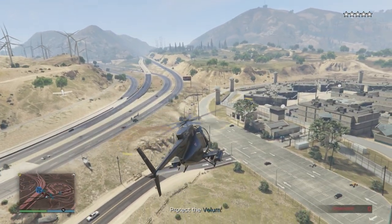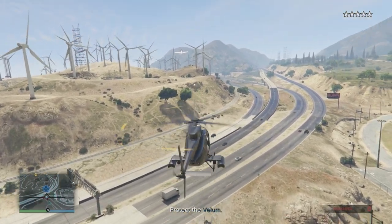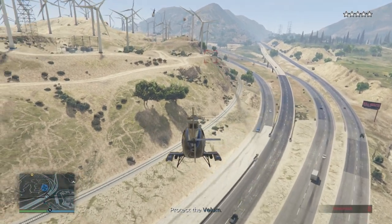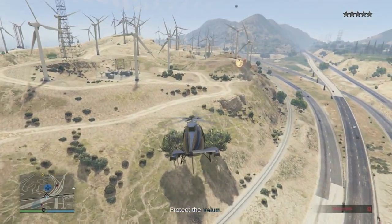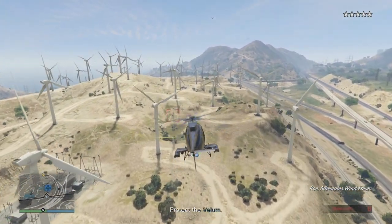When the rest of the crew bails, you'll be picking them up. You need to evade the authorities before you bail out. This all goes to plan — your rendezvous is on the beach in the Palomino Highlands. Now just follow the Vellum to the final drop-off, taking down choppers if you need to.